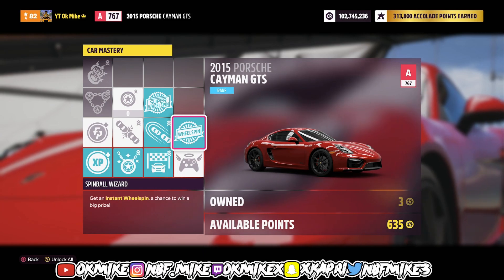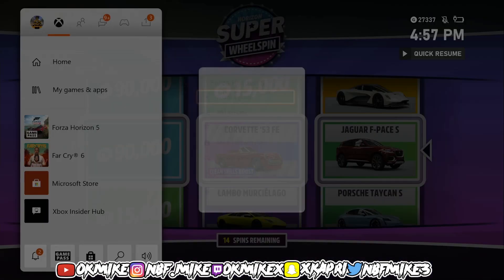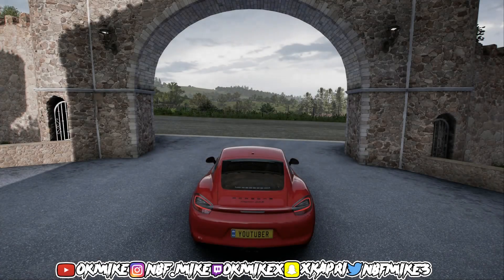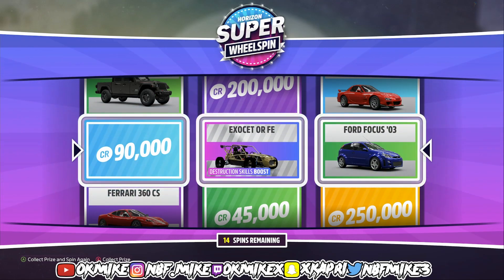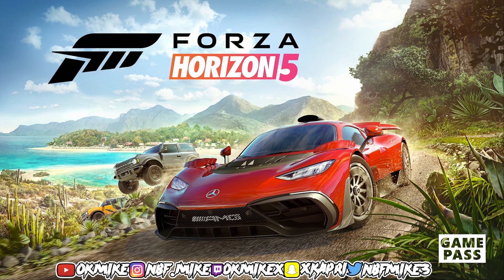Now I'm about to show you guys how to glitch out the wheel spins. As you can see I got the Corvette Forza Edition — I don't want that car because I already have it. So what you want to do is close your app, press X and quit app, then load it back up. Once you're back in the game, go back to the super wheel spin and it will give you another car. As you can see it gave me a different Forza Edition car. If you don't want that car, do the same thing — just quit the app until you get the car you want. It works with legendary cars, Forza Edition cars — it works for anything.